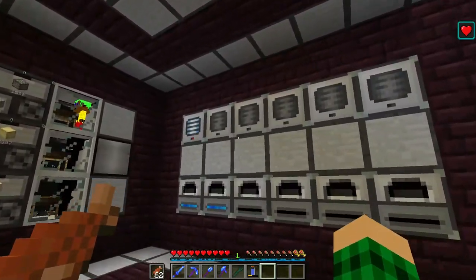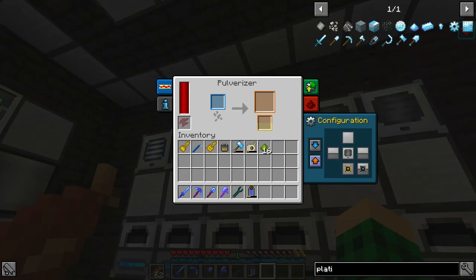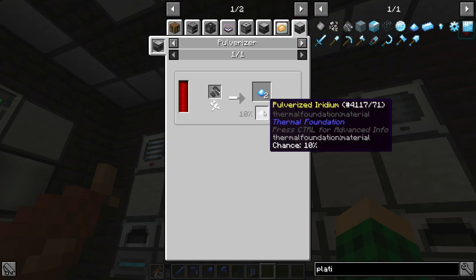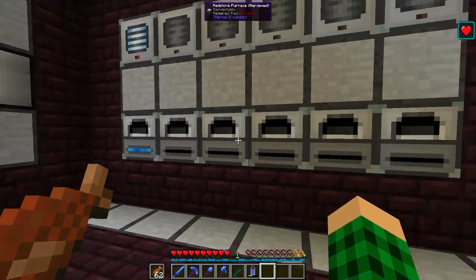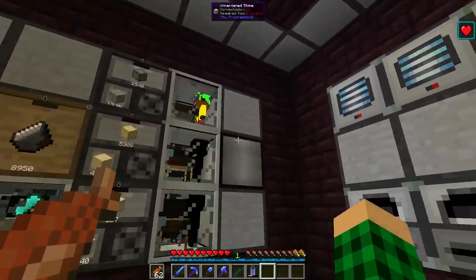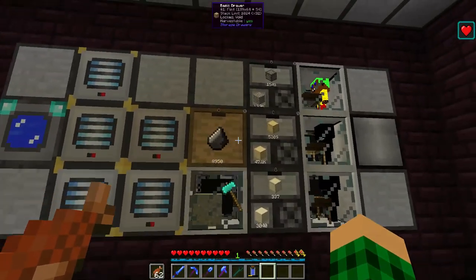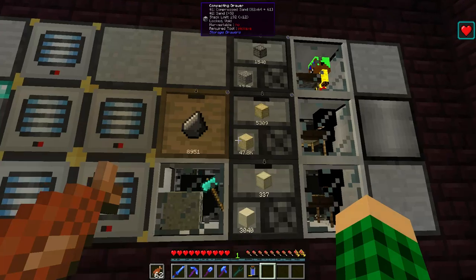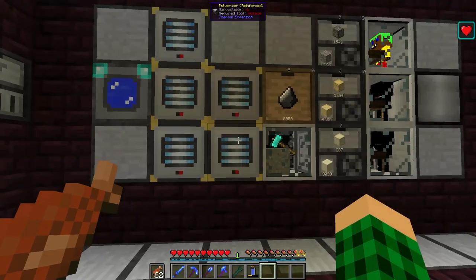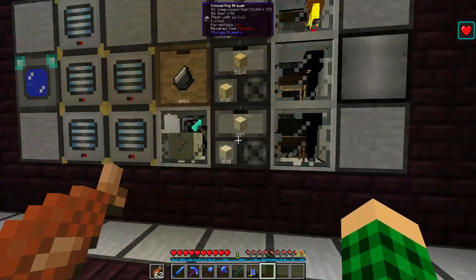The iridium is a byproduct of processing platinum. If we look at platinum in the pulverizer, we get a 10% chance of getting iridium. That iridium got stuck in all the furnaces and had nowhere to go, so my furnace stopped working and everything backed up — but it's working fine now. Everything is going through, and we are getting an excess of sand and gravel that is all being cleared out of the backlog. Everything ends up in these drawers and then gets exported out.